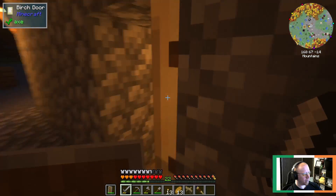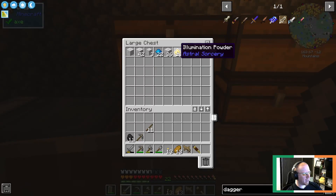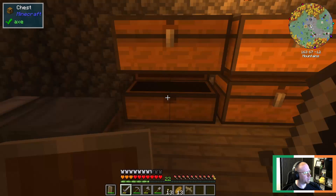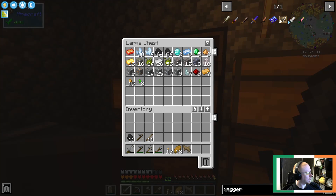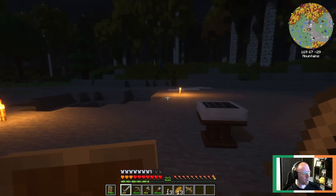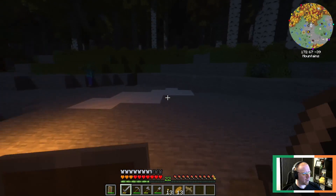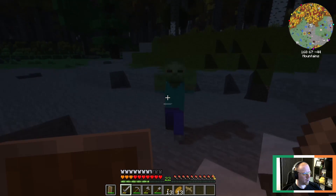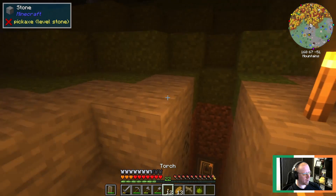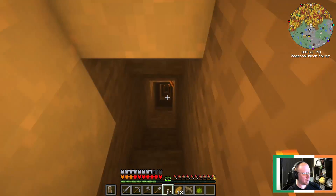Okay. We did get some illumination powder though, so definitely not bad. We gotta go digging - we gotta find rock crystals. I don't know why it keeps doing that, it's really annoying. Where did we dig our little - right there. There we go. We should probably do something like that.